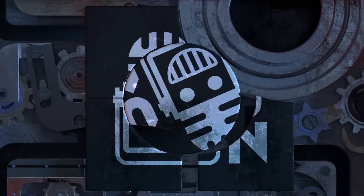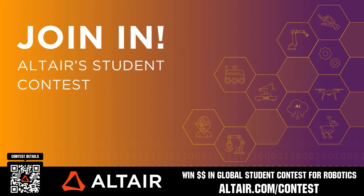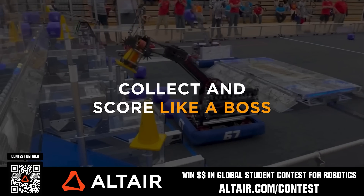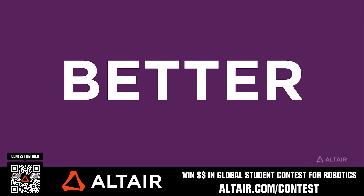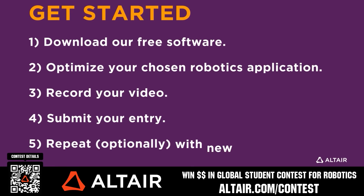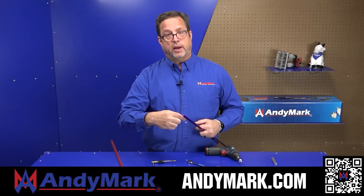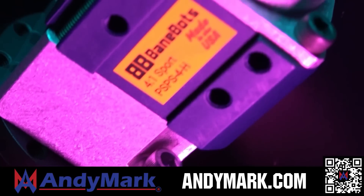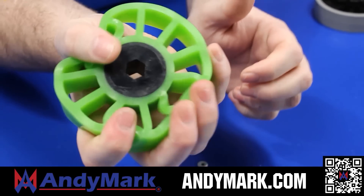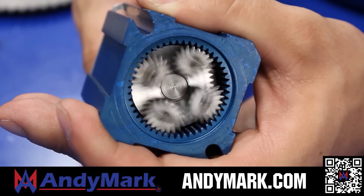This video on Fun is brought to you by viewers like you and also in partnership with the following. Earn up to a $5,000 sponsorship for your team or $2,000 individual prize when you provide a video submission to the Altair Global Student Contest at altair.com/contest. You can build better robots faster with Altair tools. Download Altair tools for free — scan the QR code or go to altair.com/contest for further details. Andymark provides superior service with the reliability that teams expect. Check out their sport gearbox and ratchet sport options, plus their tried and true compliant wheels used by teams all over the world. From mechanical and electrical products to tools and hardware, head on over to andymark.com for your one-stop shop of high-quality and affordable solutions.